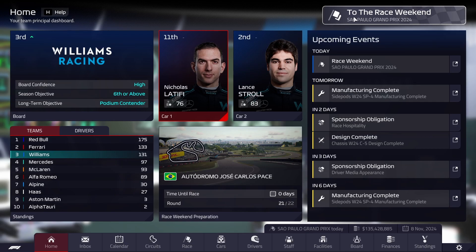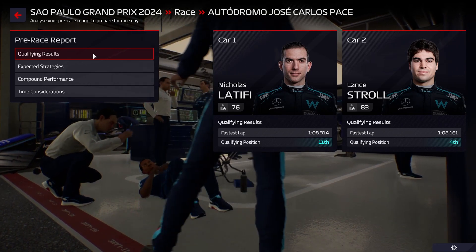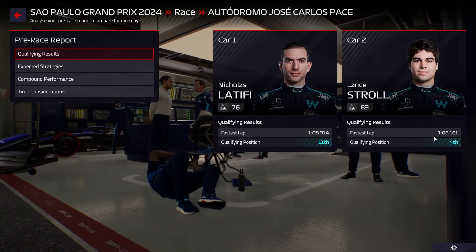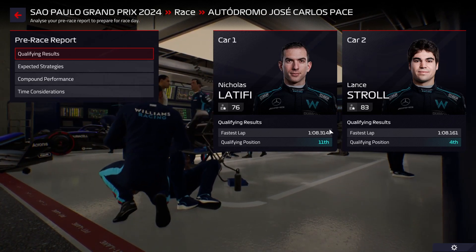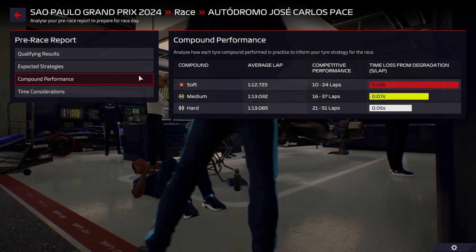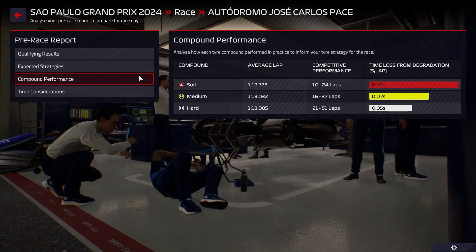Let's head over to Brazil and see how things go. Qualifying is done — we had Stroll get fourth. We had a wet Q1 and a wet Q3, so we can't be too disappointed we didn't take more advantage of it. Stroll probably didn't have the best lap, but fourth is okay. There are a bunch of penalties, so he'll probably get moved up. Latifi just barely missed out on Q3 again, which is a bit unfortunate.